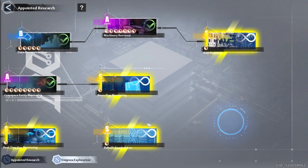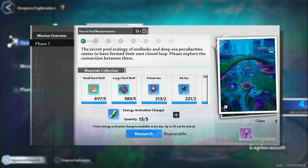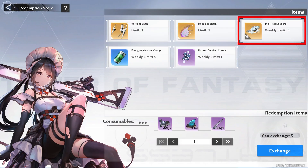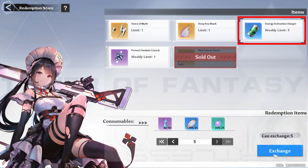Don't forget about your appointed research. You want to make sure that your energy does not cap because you can only hold a grand total of 20 energy, so that you can keep getting your 5 free energy a day. Next, we have Rani. Make sure that you're buying your pelican shards, your energy, and your potent omnium crystal every week.